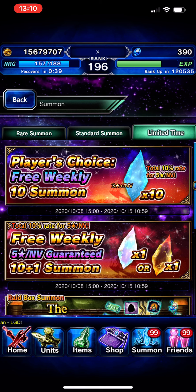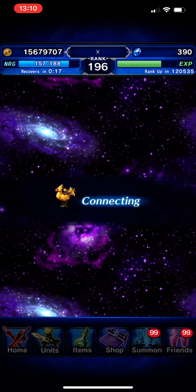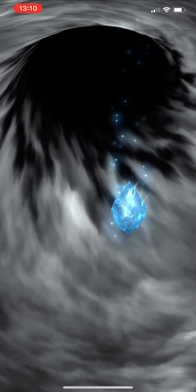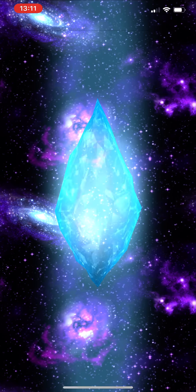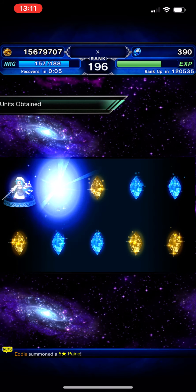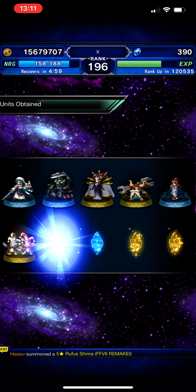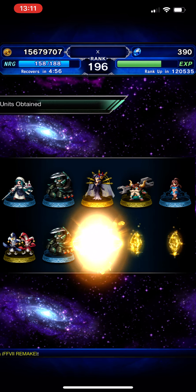Hey guys, welcome back to Final Fantasy Brave Exvius! Today we'll do a summon on the weekly free banner. There are two of them, and the other one is about exchange for your Super Tiama reward. Let's start with the first pool, then do the reward thing, then come back to the rainbow summon. Hoping for a new vision — I love my Arc Star so much, I want one more, and I want one more Alena. Here we go, hope for the best!